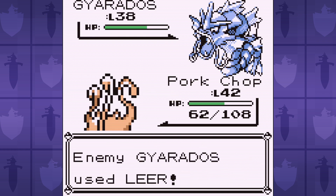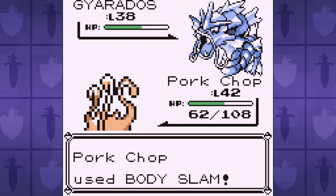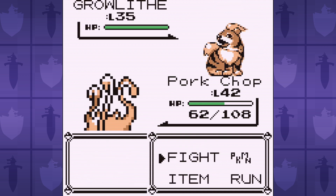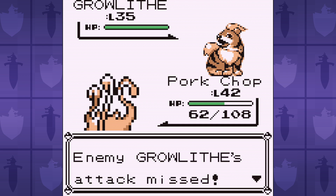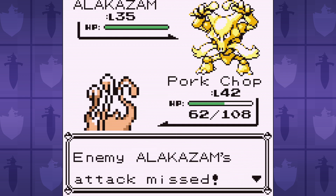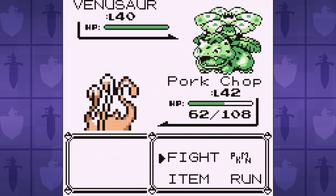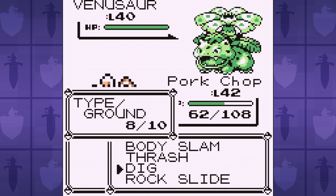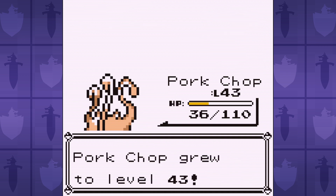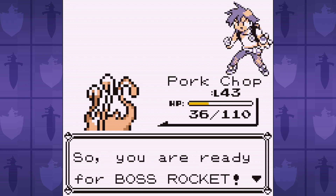Pidgeot does big damage even with the low base power Wing Attack, and we don't outspeed the Alakazam naturally, so our best bet is to stall for time against the Gyarados, and hope for it to use Leer. The Leers give us extra badge boosts to attack and speed, which let us outspeed and one-shot the Alakazam. The Venusaur would still one-shot us with Razor Leaf, so this battle just requires resets and patience.